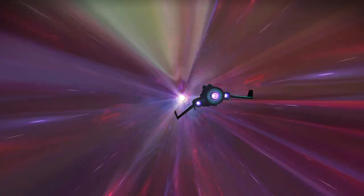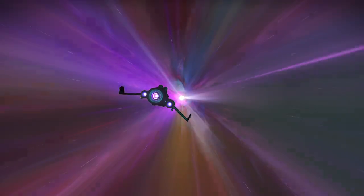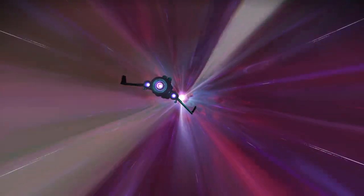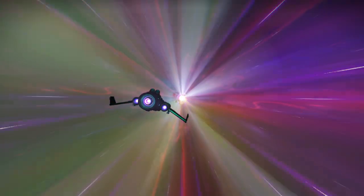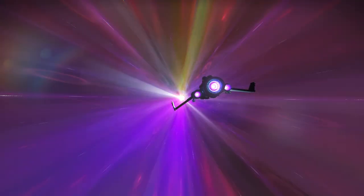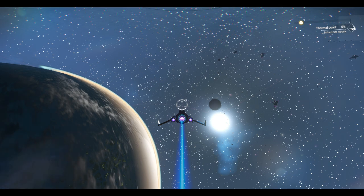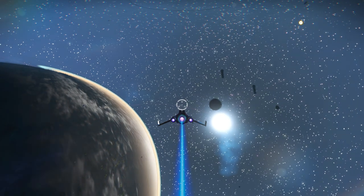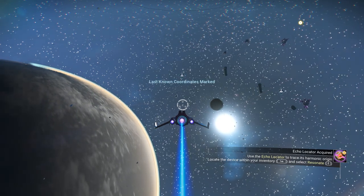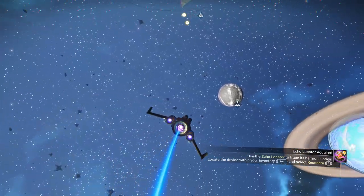As we leave this space station, as you can see, we're heading straight into hyperspace. We're going to appear in the system of its choosing. We're in the system now, so we just have to pay attention to where it directs us. It should show us last known coordinates marked — and it's pulling us to the right. Let's head over to that planet right there.